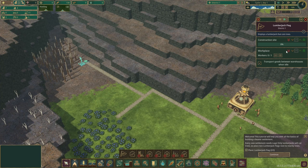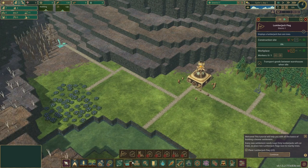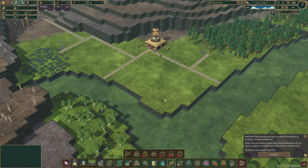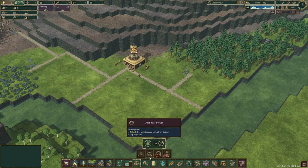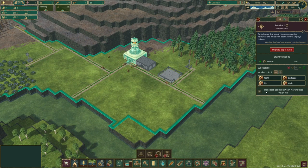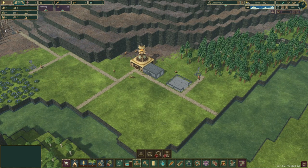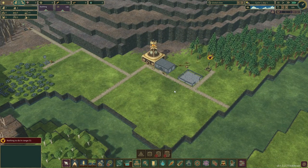We'll set the wood gatherers to the lowest priority — no, second-to-lowest. And we will gather the berries so we have some food. Now we need storage: a log pile and small storage in here. We need more builders — we have four workers and three unemployed, so we have full deployment and everything is done. Let's speed things up.